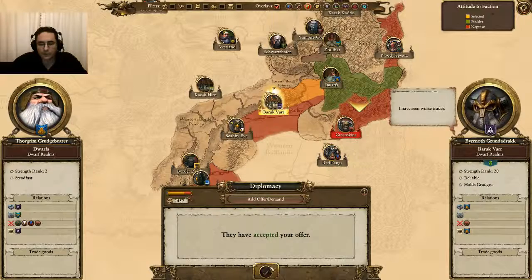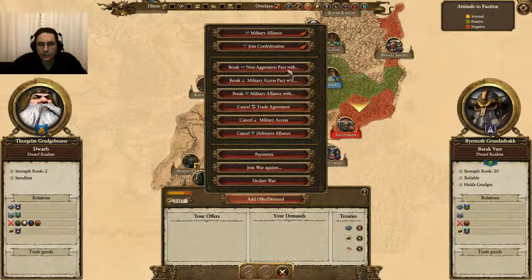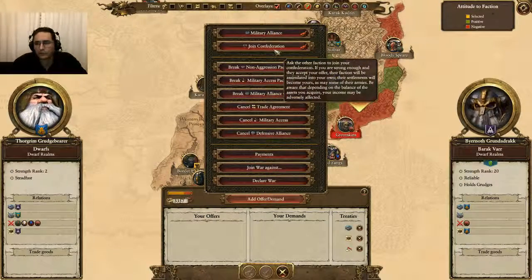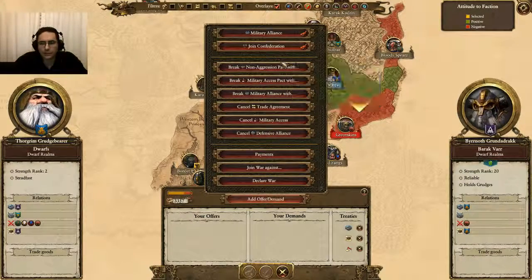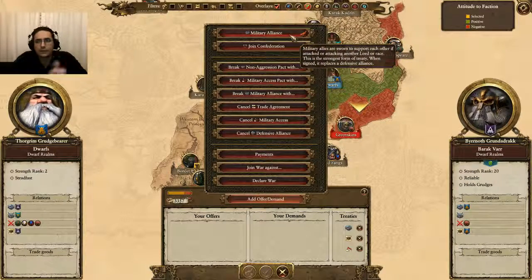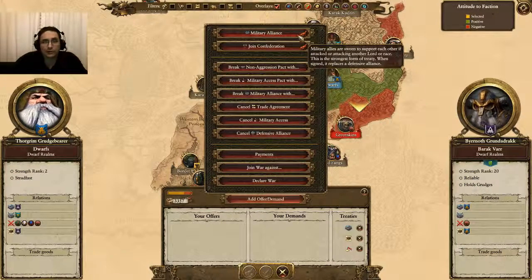They've accepted. Keep in mind, you can have these guys join you through a confederation — that's where you effectively get all of their lands, they become yours, as well as their armies. The other option is to have them become a vassal or a military alliance in order to win. With a military alliance or vassal, they'll continue to operate as if they're their own faction, so you don't have to worry about maintaining their lands or defending them — they'll do that autonomously on their own. Just make sure you give them some help so they don't get wiped out.